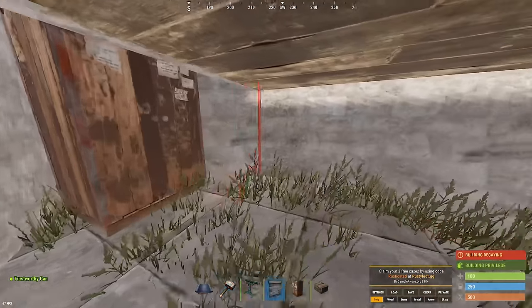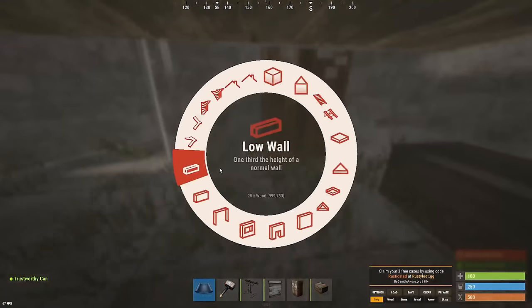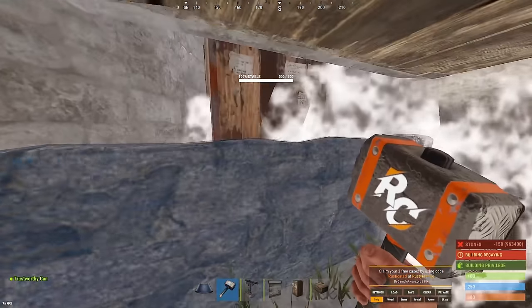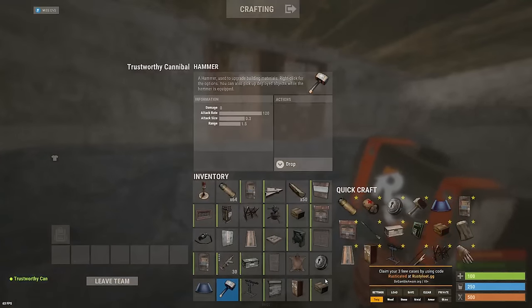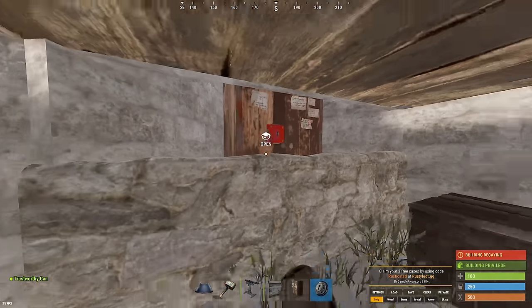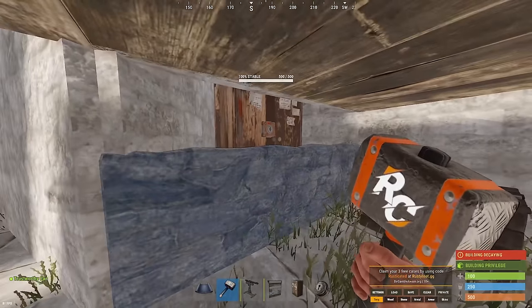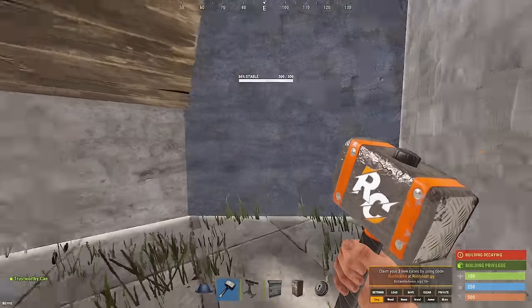At this point, lock your TC and throw some boxes down. Then get a low wall, place it right there, and stone it off. If they come and raid your base or get your TC — if it's locked off here and they destroy it — they're going to have to be pretty quick to get all the loot before it falls into that gray box. So it's a nice little cheeky thing to do if you need to.